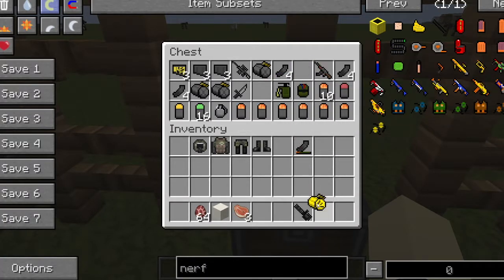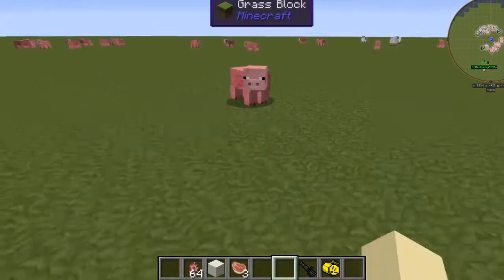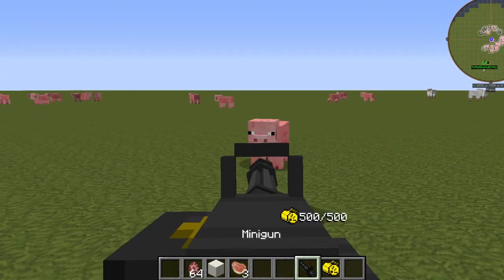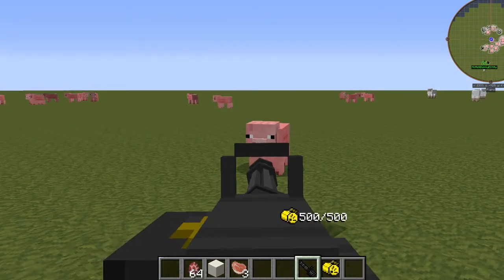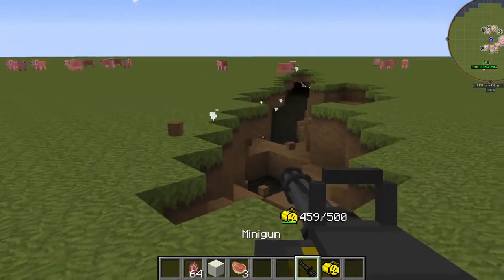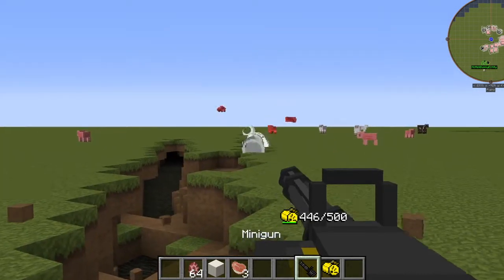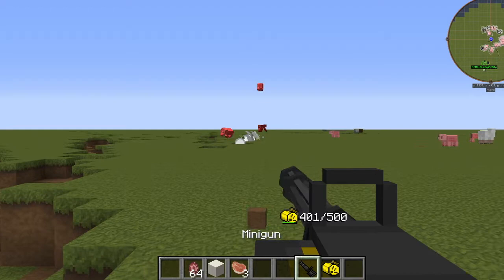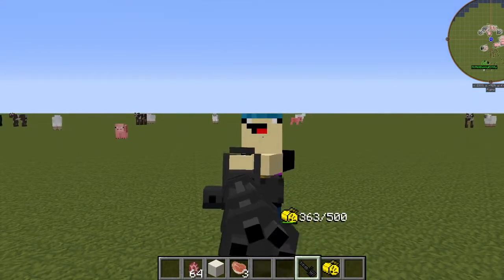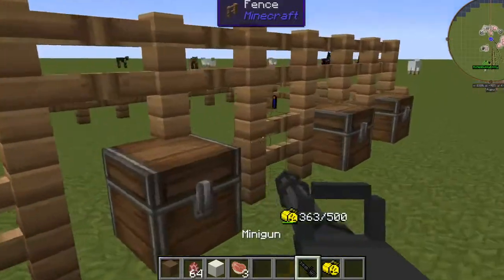Now let's look into the exciting ones — the mini gun with explosive ammo. Let's not test it near the chests; let's test it right here. Let's load it. And that's what it can do in just a single use. Look at that — oh, that's beautiful! The explosive ammo is really amazing. This gun is really heavy.